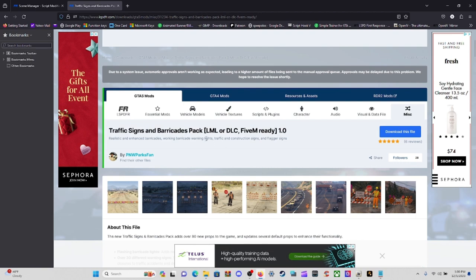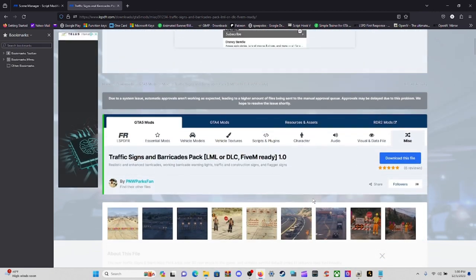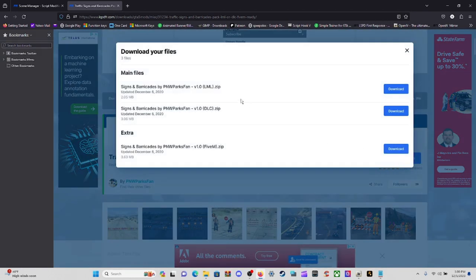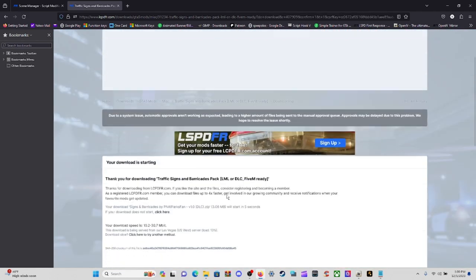The Traffic Signs and Barricades 1.0 — last updated December 6th, 2020 — still works for the current version 3028. Go ahead and download this file. What you need from here is the Signs and Barricades 1.0 DLC. Download it and let the countdown finish, then drag it out to your desktop.